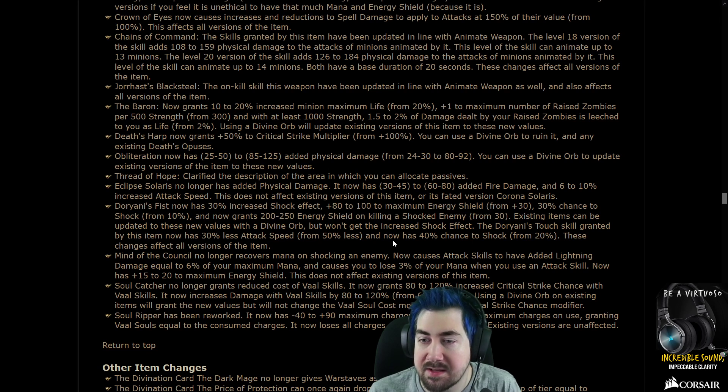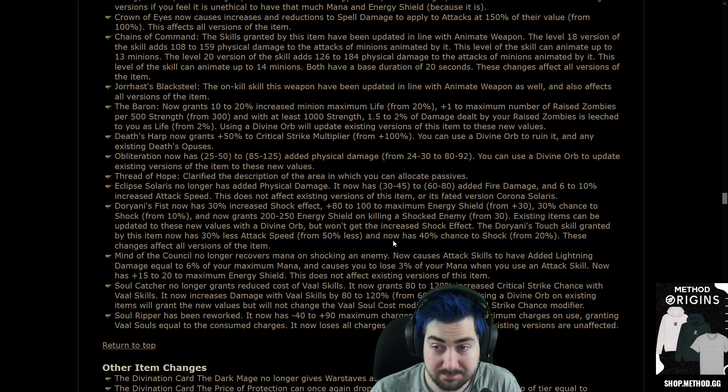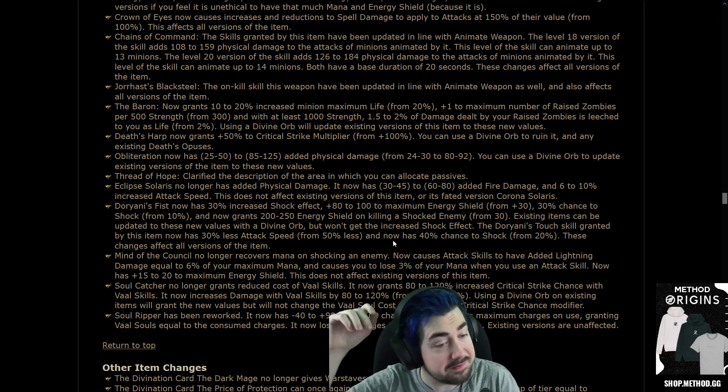The Baron now grants 10-20% max minion life from 20%, and 1% max number of zombies per 5 minimum strength from 300. With at least 1,000 strength, 1.5-2% damage to your raised zombies leech as life. I feel like The Baron has gone from like 5 chaos to 8 exalts — now we're back to 5 chaos.